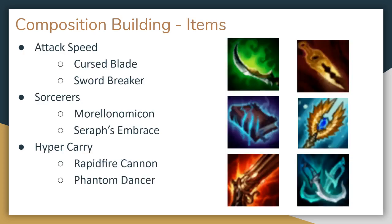All of this ties back into items. The types of units you pick and the types of items that you combine should synergize. If you are using gunslingers or rangers who make many auto attacks, then on-hit effects like Cursed Blade or Swordbreaker are very effective. If you are using sorcerers or other ability-reliant units, then items like Morellonomicon or Seraph's Embrace help to empower those. If you are looking for a hyper carry type strategy, Rapid Fire Cannon can give them additional attack range and make their attacks always hit, while defensive items like Phantom Dancer and Dragon's Claw can help them to survive — which is important since you are kind of putting all of your eggs in one basket.